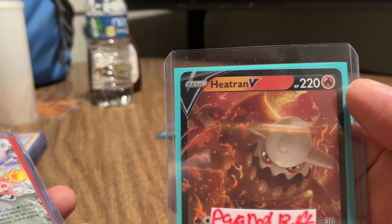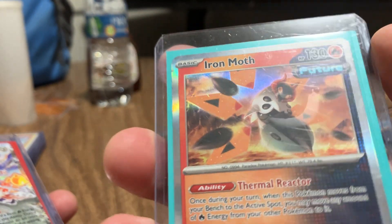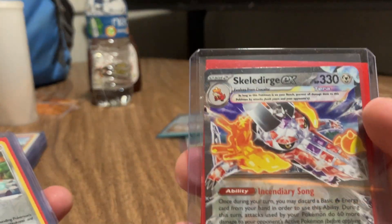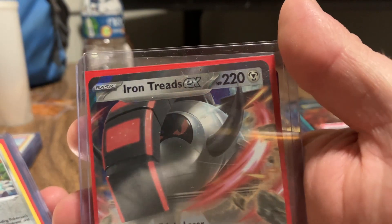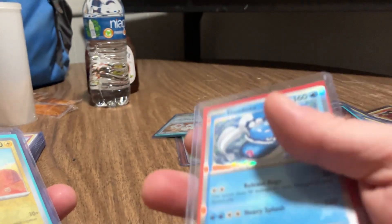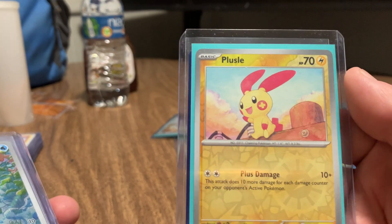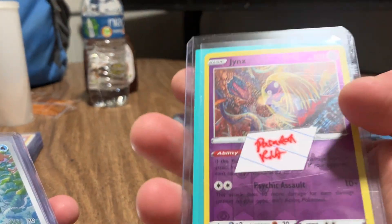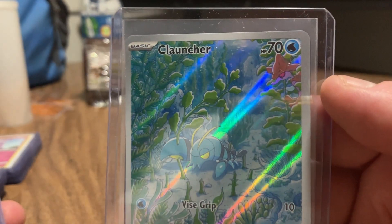Here is a Heatran V, Paradox Rift. Iron Mouth. Okay here is a Skeledirge EX and an Iron Treads EX. Here is a Meowth. Don't do a puzzle. With the Jynx. Here is a Clauncher.